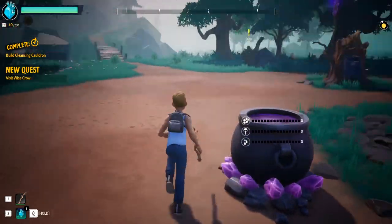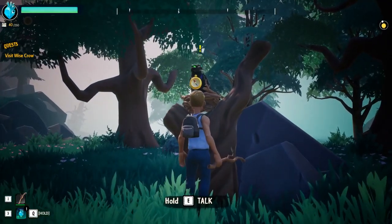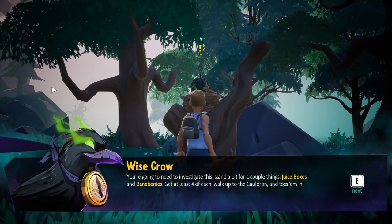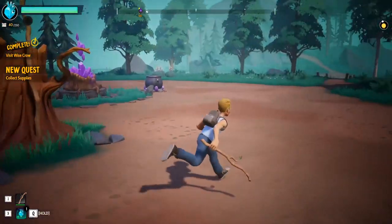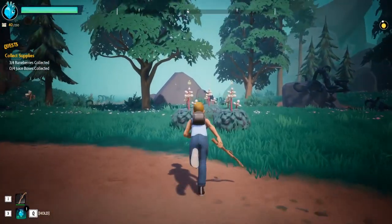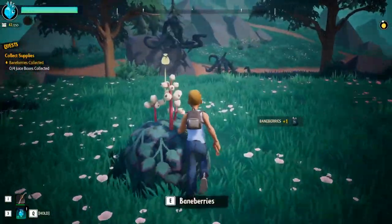We'll be able to add stuff to that soon, but first we'll need to talk to Crow! He's telling us to use the cauldron and find juice boxes and baneberries, and then we can put that into the cauldron. We've already got some stuff — these eye stalks over here are baneberries — but juice boxes we will need to do a bit of exploration for, and we can't find them on this middle island.